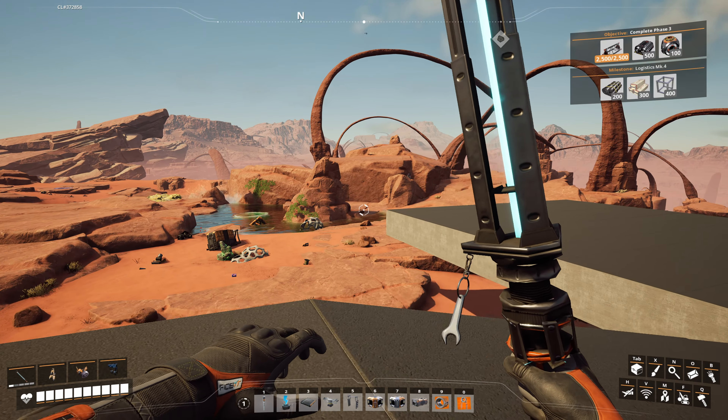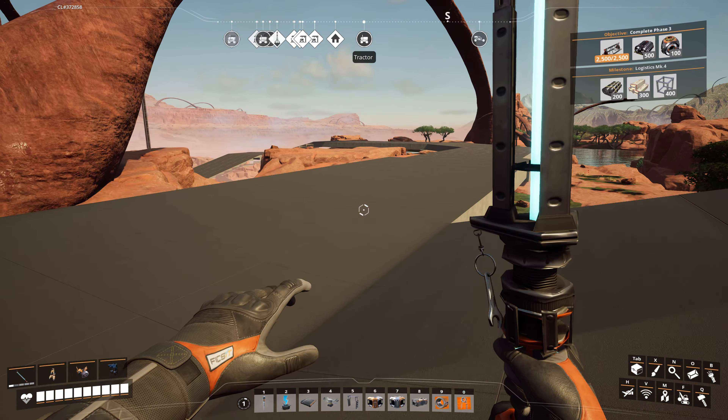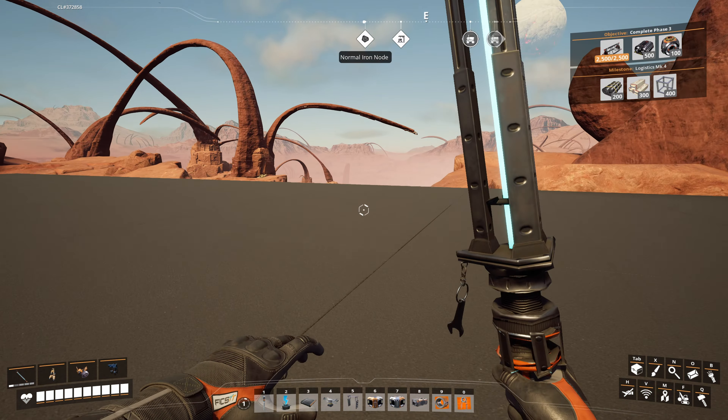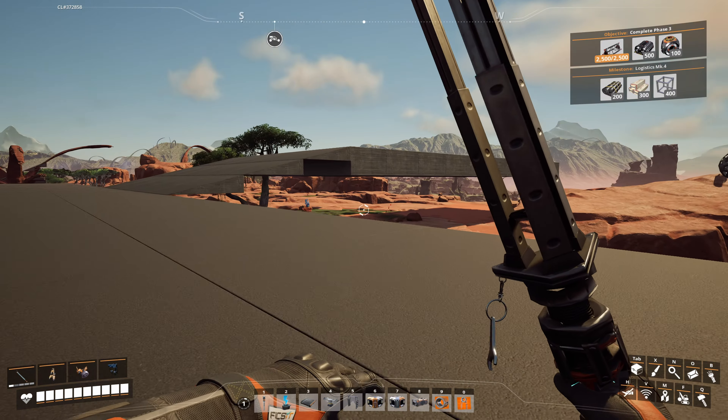Hello everybody. This is Valhalla Gaming TV — the channel that plays everything so you don't have to. Today we are back again with Satisfactory, this is part 43 into the series. Today we are going to work on the sulfur mine. We're going to get a sulfur extractor and build a little factory for it so we can get some research going.